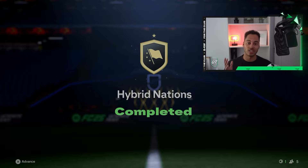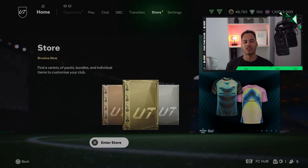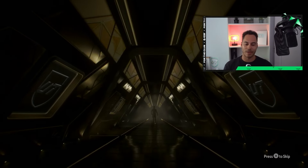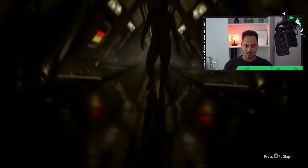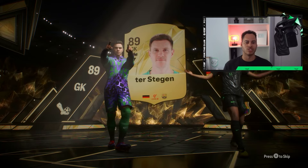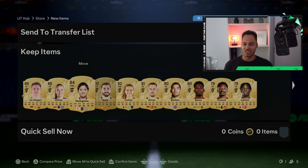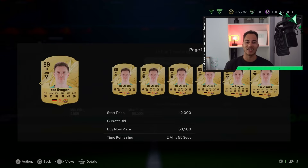Hybrid Nations is completed and it gives us that rare mega pack. My Hybrid Leagues rewards were really good so I'm expecting big things from Hybrid Nations. We'll start with the rare players pack — this was a walkout: a German goalkeeper from La Liga. Have we got Ter Stegen? We have! I'm pretty happy with that one. We've also got Rüdiger in the pack. The rewards feel juiced this year — they are untradeables, but we've got Ter Stegen and Rüdiger, and also Gaia — solid solid pack.